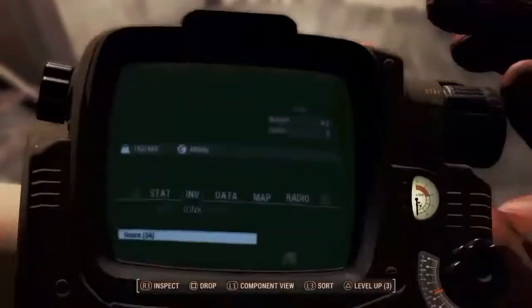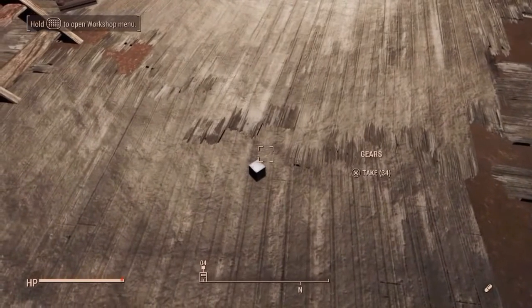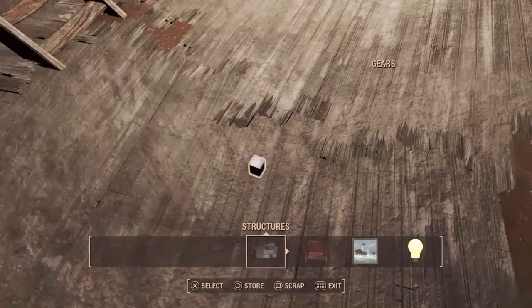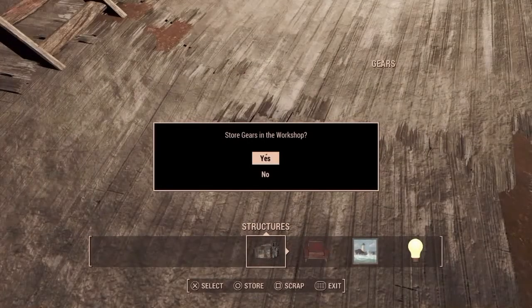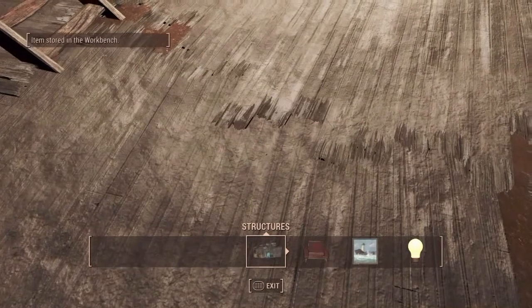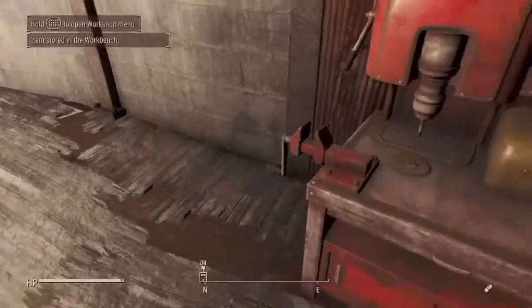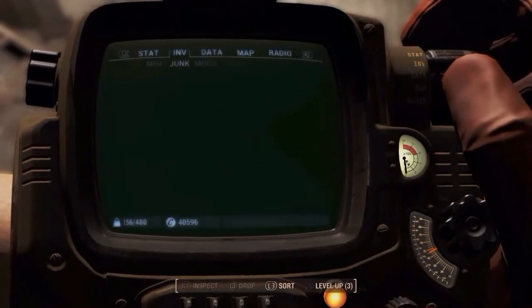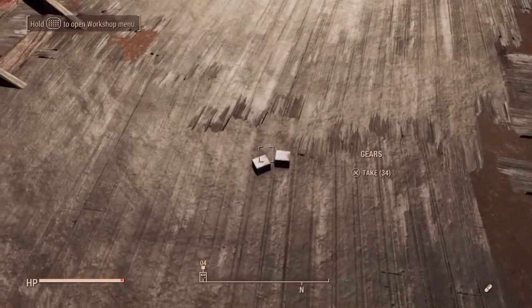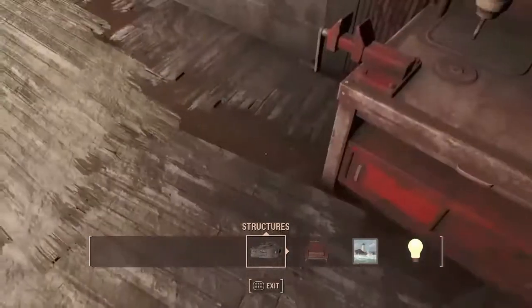This should be done as quickly as possible and in sequence — hit one, release it, hit the next, release it, hit the next, release it. If done correctly, you would hear the material being scrapped and be left with an option to store the material in your workshop. Your workshop would then read twice as many as it had previously, which when dropped in a single pile would appear as two: both a pile of one material and a pile of many materials, which would need to be scrapped to ensure they all count as scrapped materials.